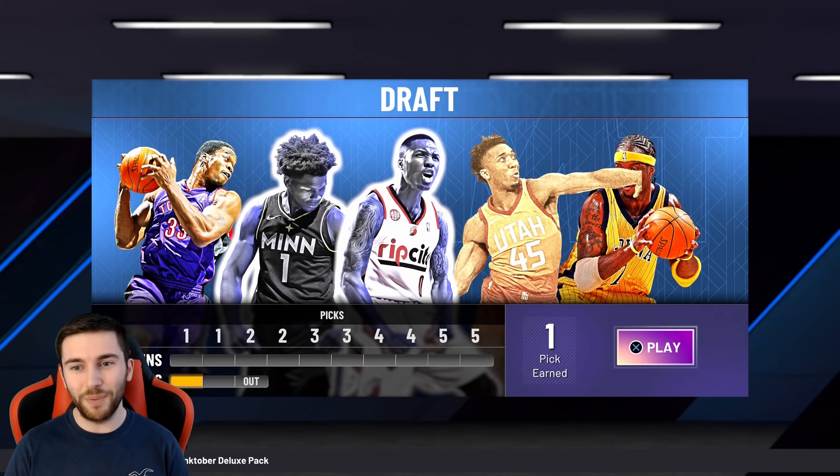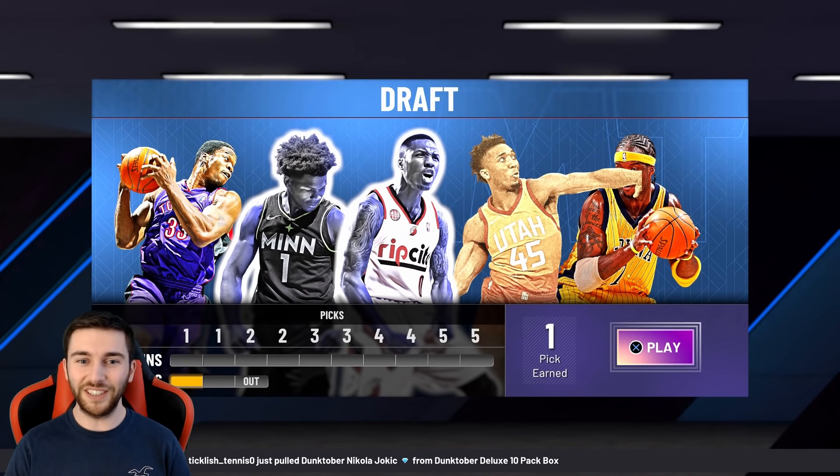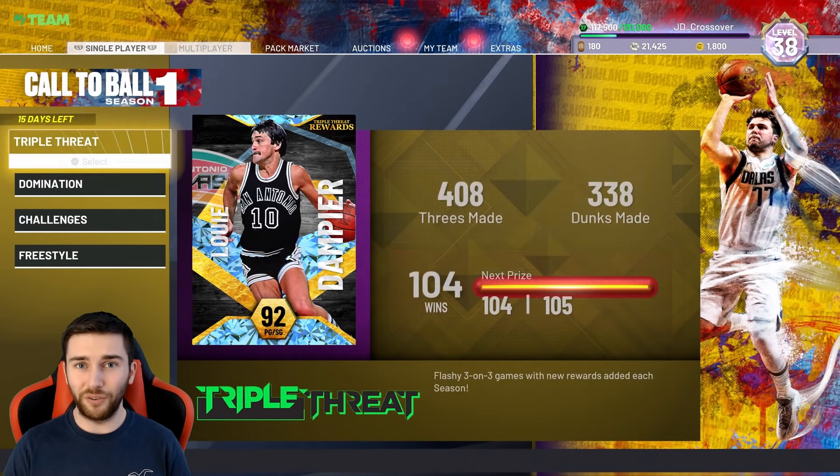This new draft has Dame, Donovan, Anthony Edwards — all good — but Jermaine O'Neal and Antonio Davis: not good. The big men on this draft are hideous. The last draft was so good and we did it in two hours: 10-0 run, averaging five games per hour. Only one game went all the way, the final. This draft is pretty ropey.